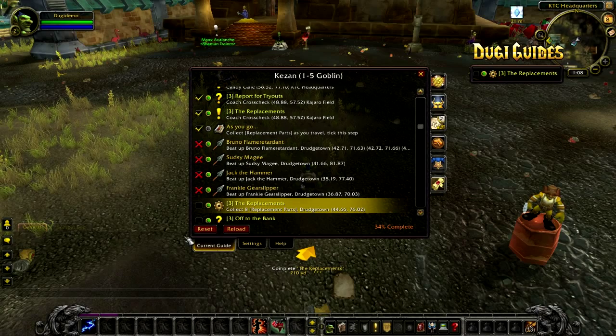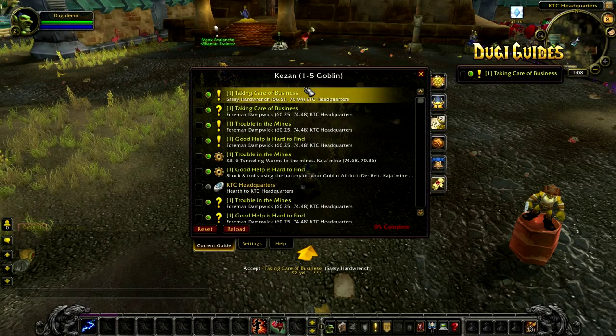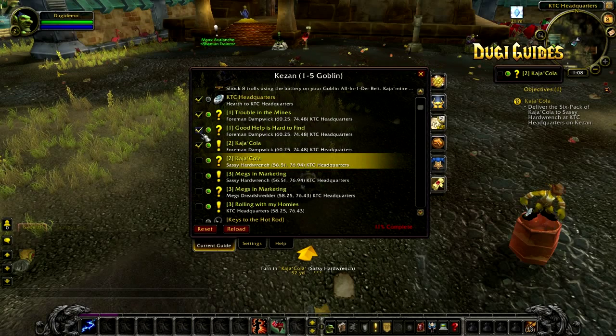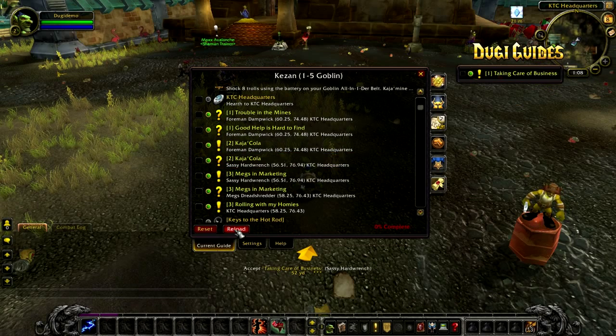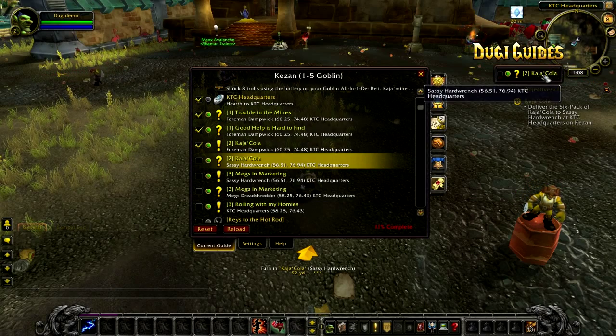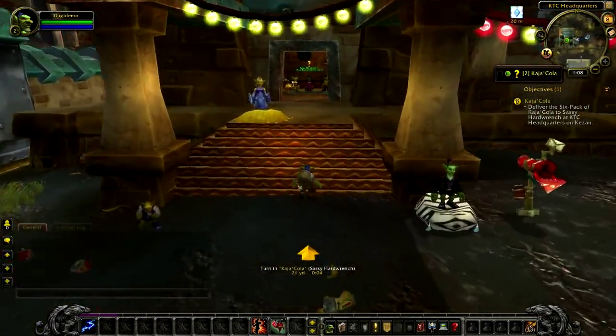If you wish to skip ahead in the guide, I recommend using the guide suggest button. One more thing to know is the reset and reload button, which you can find in the current guide step. If you ever get out of sync with the guide, the reset and reload button is the best way to get back on track. The guide will only reload steps that you have genuinely completed — all steps that you have ticked manually will not be recovered when you click reset and reload.